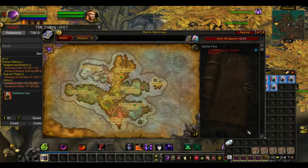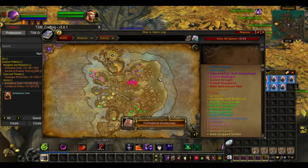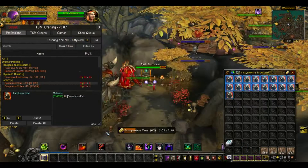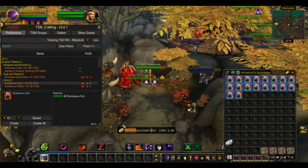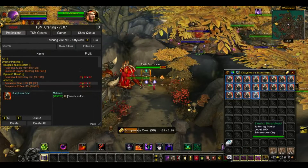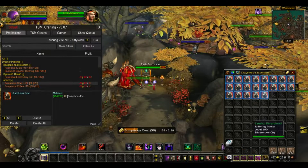Each profession is different. I'm going to walk through tailoring. If you're Horde you want to go to Aura Spear; if you're Alliance you want to go to Storm Shield. You just want to go ahead and talk to whichever profession trainer you're doing.